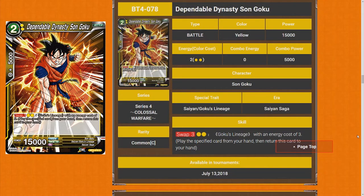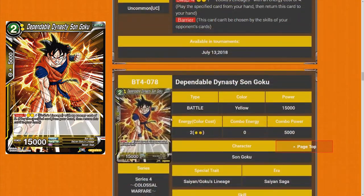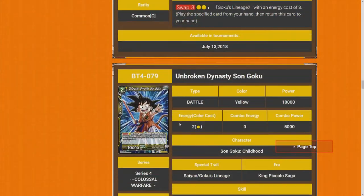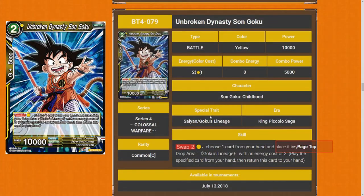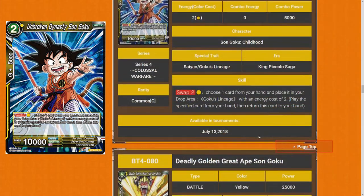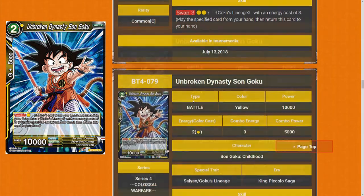Dependable Dynasty Sun Goku — just a swap for 2, not that strong. I'd probably just be playing the other one over this one anyway, so maybe just a 2 star. Unbroken Dynasty Sun Goku — swap for 1, for 2 cost. There's actually nothing to it. I'll rate all these cards 2 star.